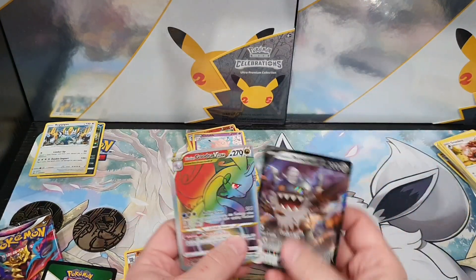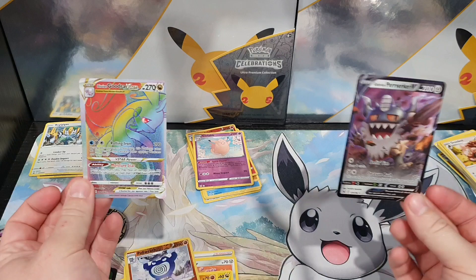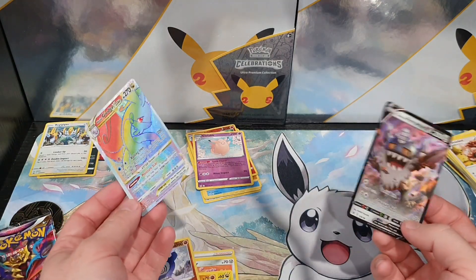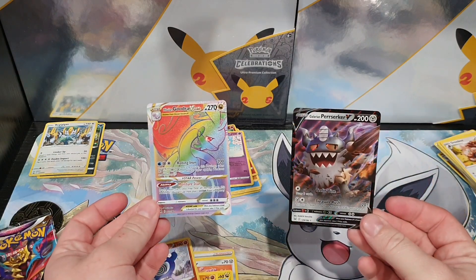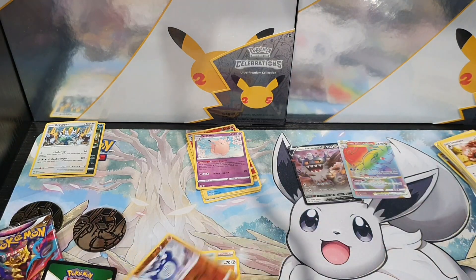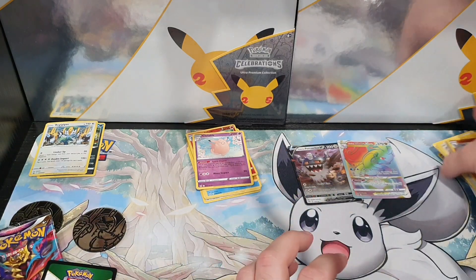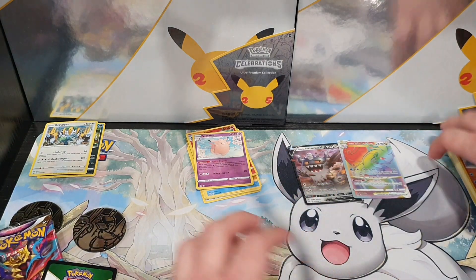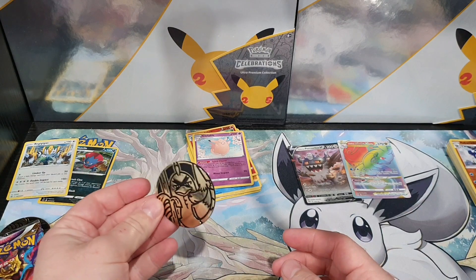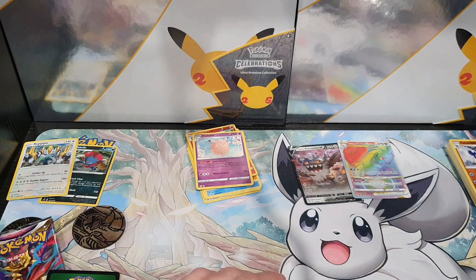So two three pack blisters — that's what we pulled. We got one from each. The pull rates are technically still good, cause it's usually like one in seven packs you get a pull. Let me know what you guys reckon though — if you enjoyed that, or if you guys have had good pulls with your three pack blisters, or if you just avoid them in general. I usually avoid them, but I thought I'd make a video on them and get the promos I need for the master set and get the coin — I collect all the coins. I was hoping for the Charizard though. Thanks for watching guys, I'll see you in the next video. Bye.